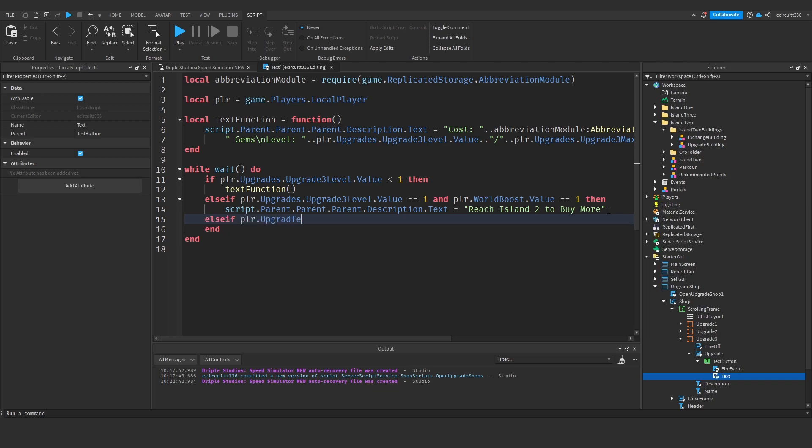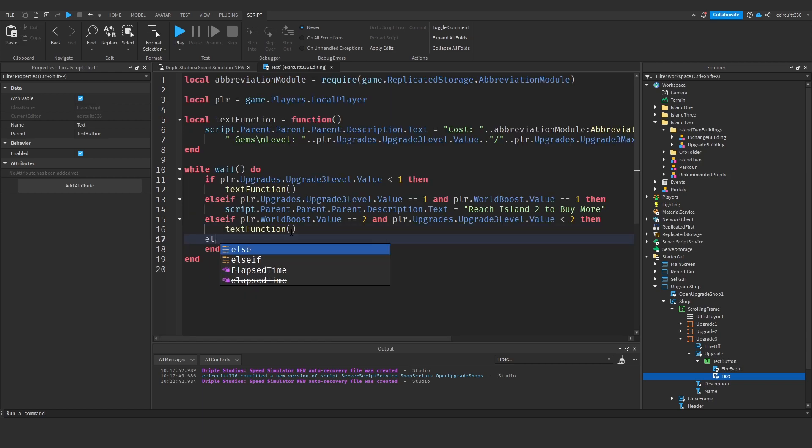Else if player.OtherStats.WorldBoost.Value equals 2 and player.Upgrades.UpgradeThreeLevel.Value is less than 2 — so level 2 will have three rebirth buttons — then if we're on the second island and our upgrade level is less than 2, we just call textFunction again.